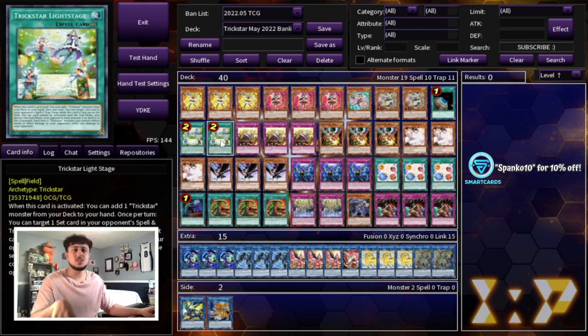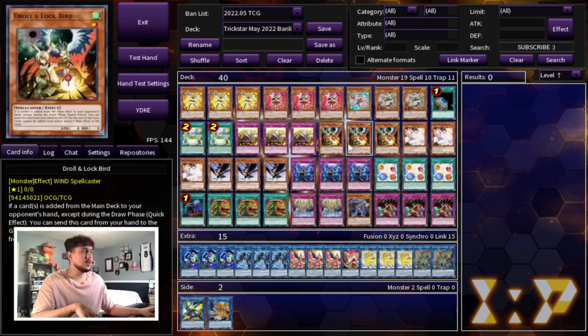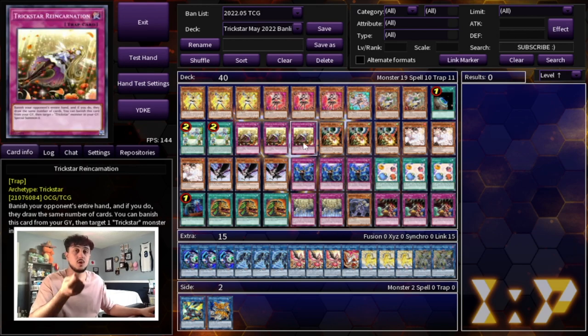Like I said with Light Stage, there are a lot of niche ways to play against Branded, which is probably going to be the best deck of the format, and still be very competitive. It makes one Reincarnation with Droll still very powerful, but also keep in mind you still want to turbo out Reincarnation — the FTK is having two Reincarnation.